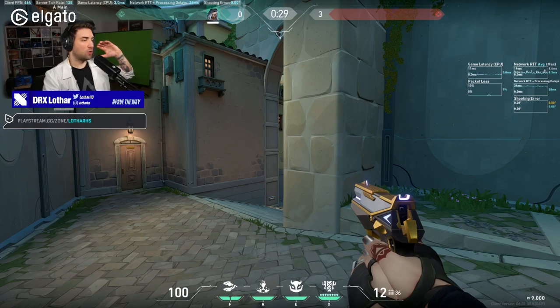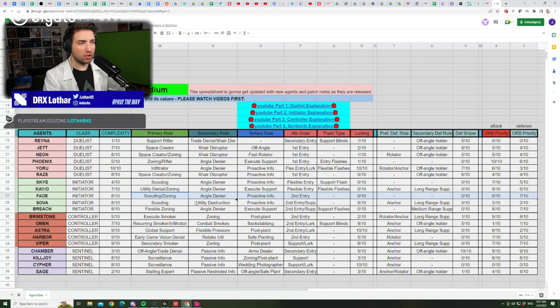That is a 100% mistake. The Ultimate is so powerful, it's actually unreal. When you take a look at the Compendium, you can see that Fade has a huge all-priority on the attack. That's because of the raw power that the Ultimate has. The ability to cover the footsteps is great to just push the Sight, but the problem is, if you use your Prowlers before you actually use the Ultimate, you are essentially cancelling your angle-denying secondary role as a Fade.